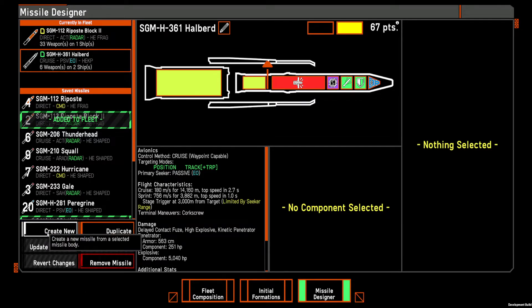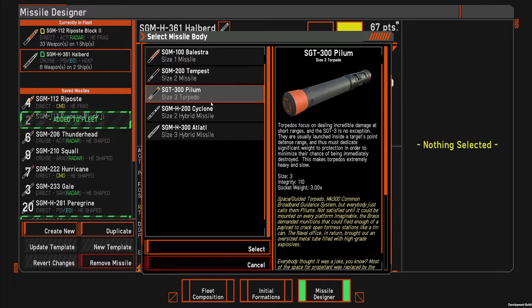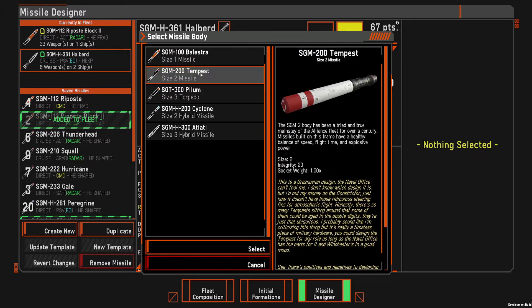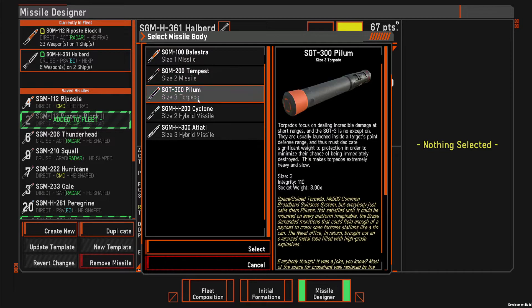I've got a missile design that's very expensive but very useful here, called the Halberd. The Halberd is a modular missile. Let me show you the different missile types. There are different types of launchers — there's size 3 launchers, which are like the torpedoes, size 2s which is most of the missiles, and then size 1 which is like point defense missiles, the VLS-23s. You can now pick which frame size of missile you want: size 1, size 2, and size 3.